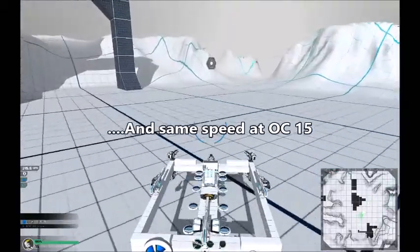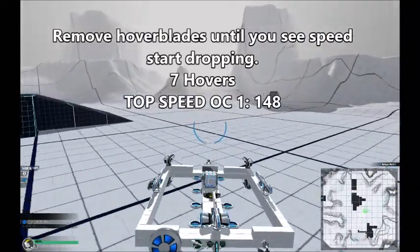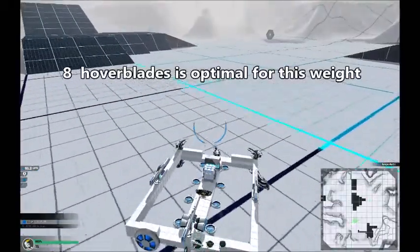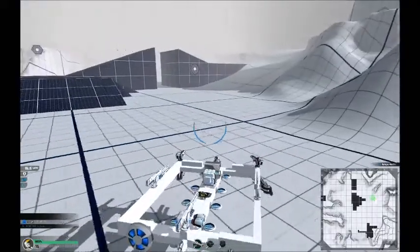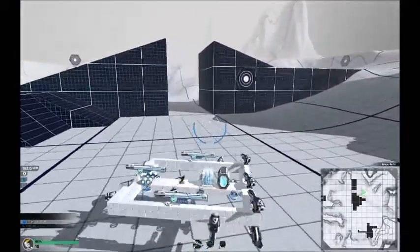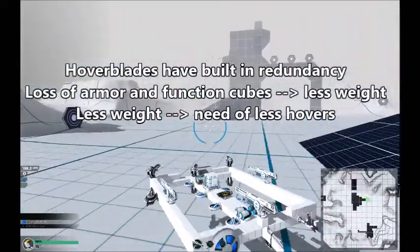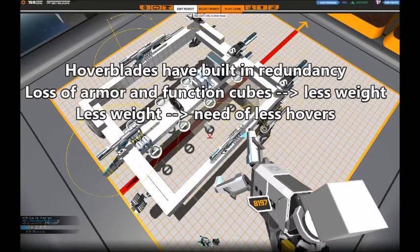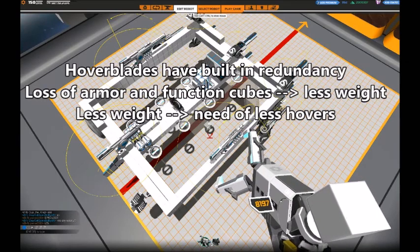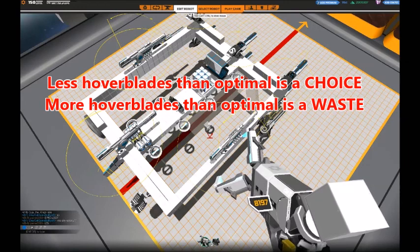14 hover blades is of course a lot more than we will actually need. With 10 hover blades we have the same speed at OC1 and the same speed at OC15. Keep removing hover blades until speed starts dropping. At 7 hovers I have a top speed at OC1 of 148, which is a lot lower than it should be. After a bit of experimentation I find that 8 hover blades is optimal for this hover's weight — I reach 168 miles per hour, and I will also use some rods and curved slopes which gives me a little margin on weight. There is no reason to have more hover blades than 8, because hover blades have a kind of built-in redundancy — if placed correctly you will lose cubes before you lose the hover blades, and when you lose cubes you lose weight, so you need fewer hovers. Having more hover blades than optimal is purely a waste of CPU.